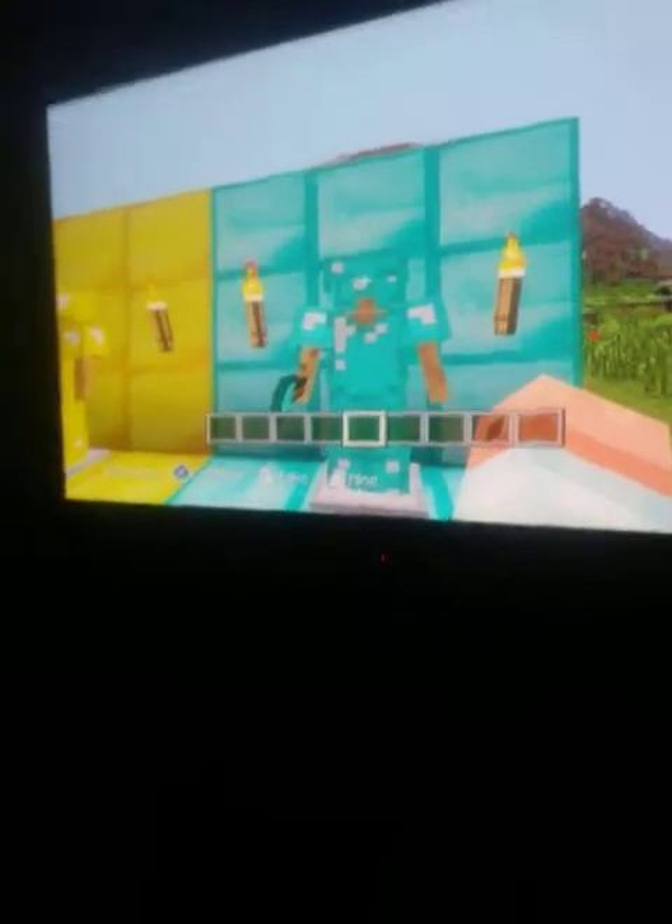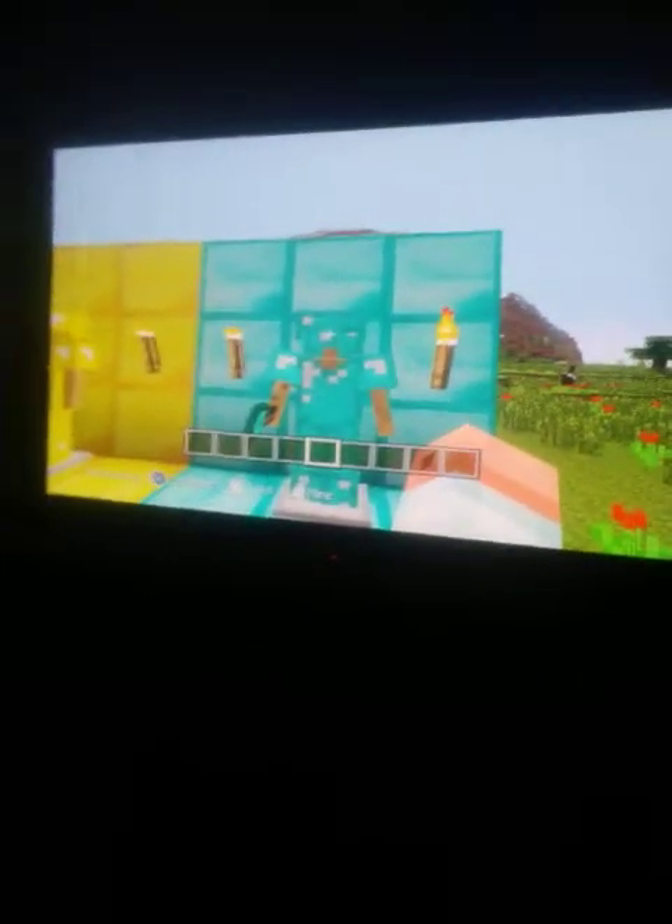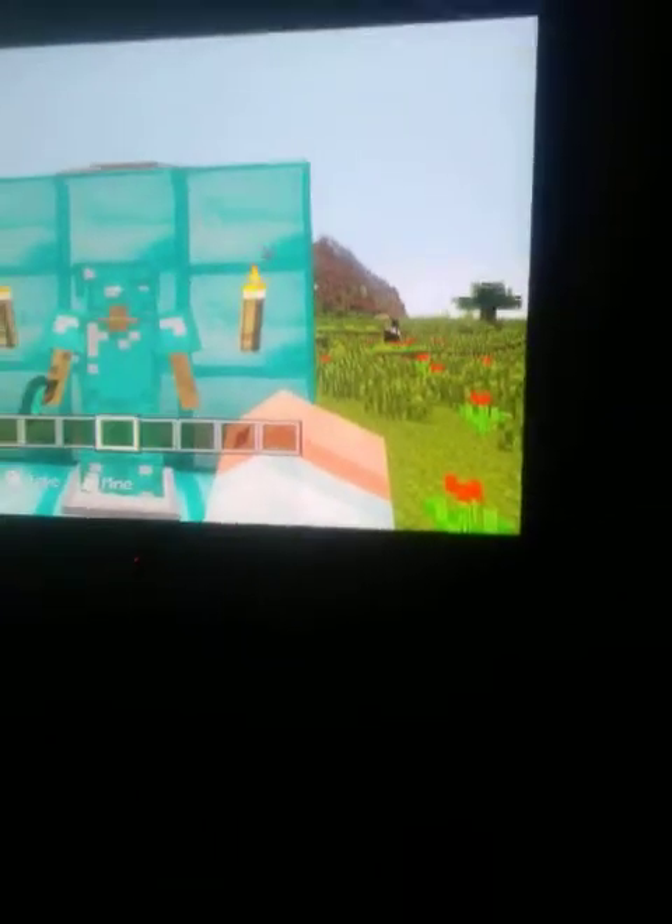Now let's move on to the last one. This is the diamond armor stand. It has full armor and it can dig very fast — slightly slower than the golden one, but much faster than iron, stone, and wood, and it's the most durable of any of the others.